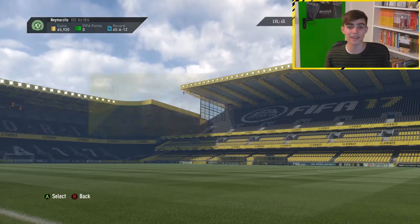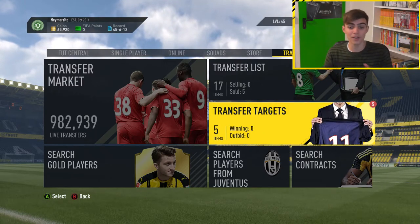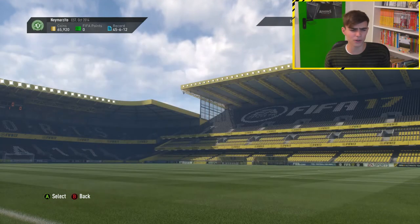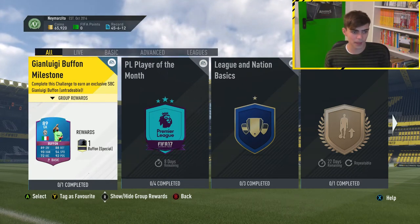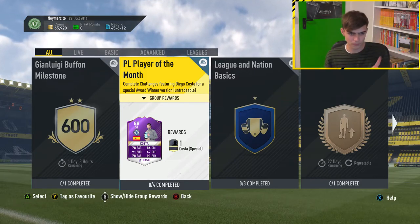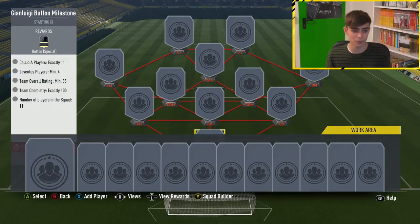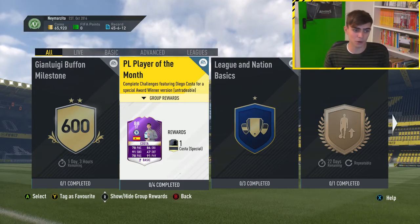Obviously we don't always know the players that are going to come out, what card EA are going to put for these squad building challenges. But for example, we did kind of know that Buffon — if you inform yourself and you get to know a bit what's going on in the world of football, you would understand. Buffon got this card because he got 600 caps for Juventus. And this is Diego Costa, who got the player of the month for the Premier League. Probably if you go and search requirements for the Diego Costa SBC as well — like Chelsea — they've probably gone up in price too. EA release one of these every week or so, even two per week. So if you're careful you can manage to understand what cards may be coming out, and basically invest and buy them and then sell them when the squad building challenge is out.